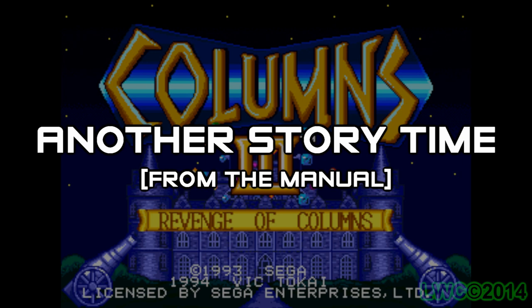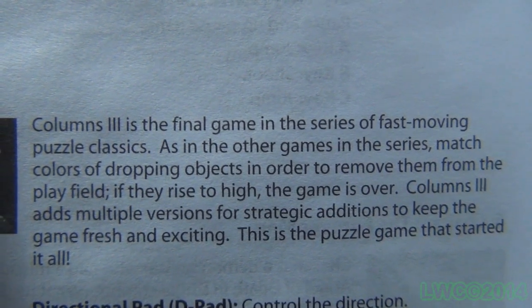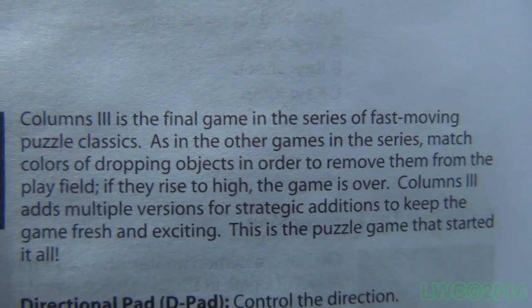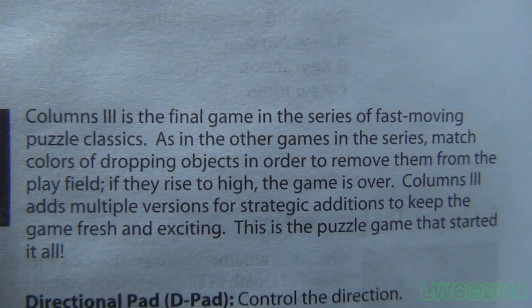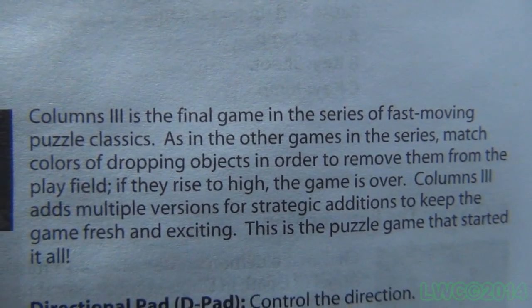Now, what about Columns 3? Same game, but better. Columns 3 is the final game in the series of fast-moving puzzle classics. Match colors of dropping objects to remove them from the play field — if they rise too high, the game is over. Columns 3 adds multiple versions for strategic additions to keep the game fresh and exciting. The manual says this is 'the puzzle game that started it all' — not Columns 1, but Columns 3, three games later. Good job, manual writers.